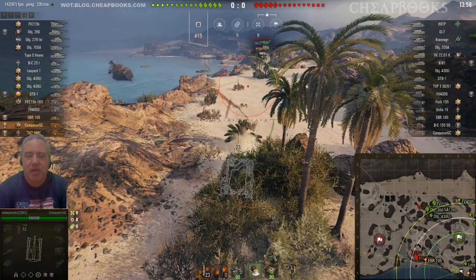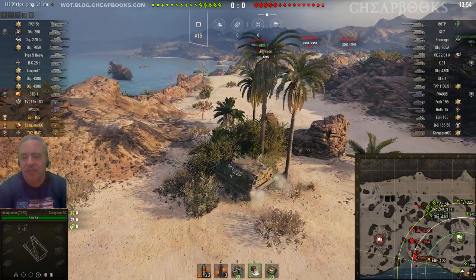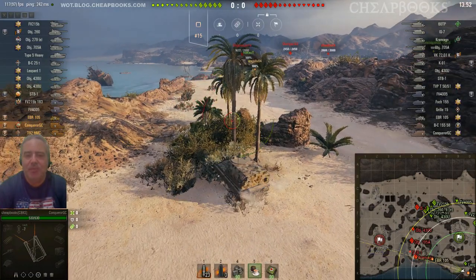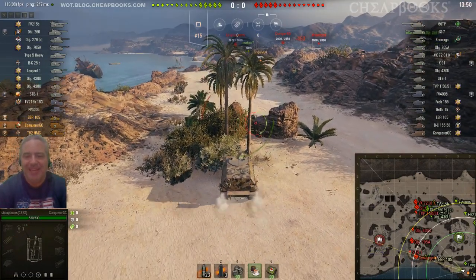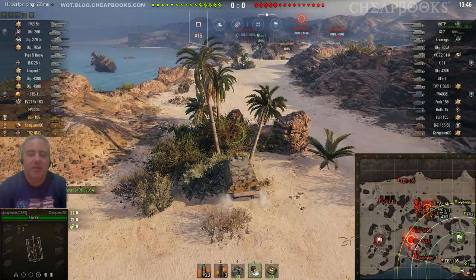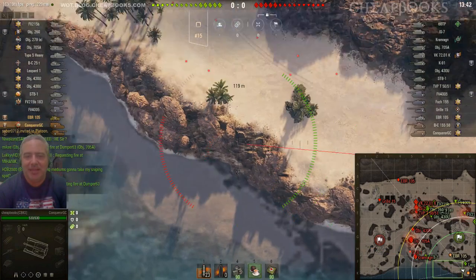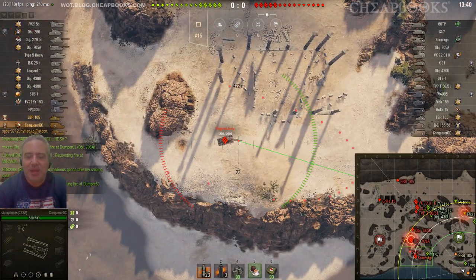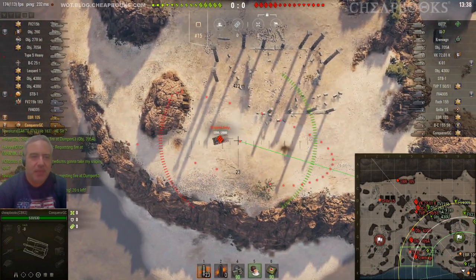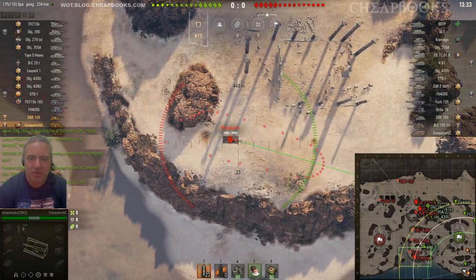I often knock the trees down because I want to be able to get additional cover later in the game. Keep in mind the enemy really doesn't know where we are — I haven't hit anybody, and until you hit somebody, your allies can't really help your SPG tell them where you are. Even though I knock them down, I'm still aware there might be incoming fire, so I'm going to keep changing my position.